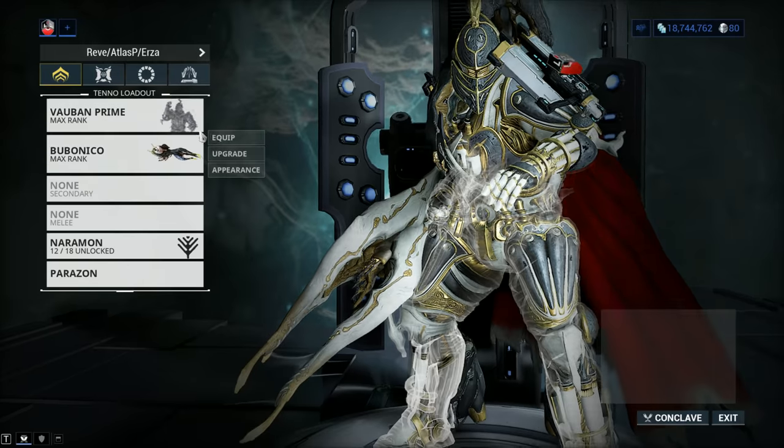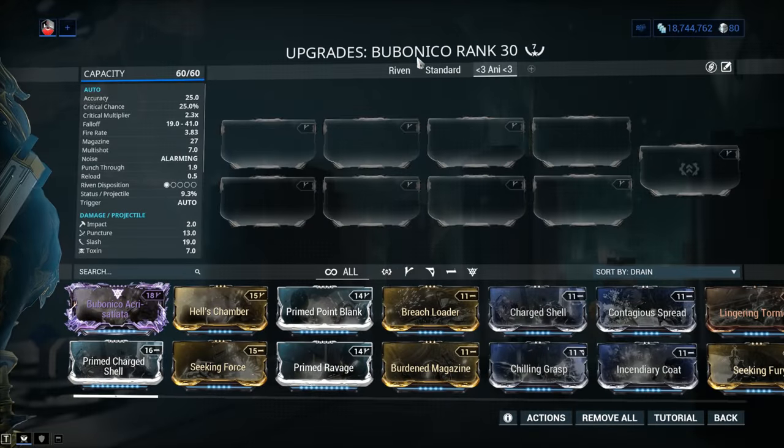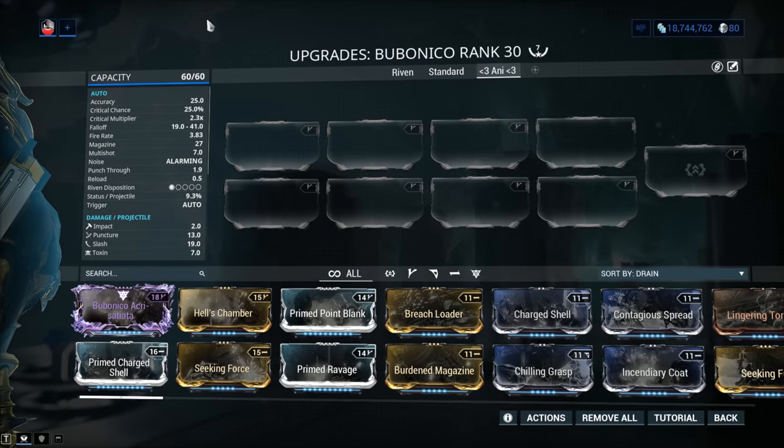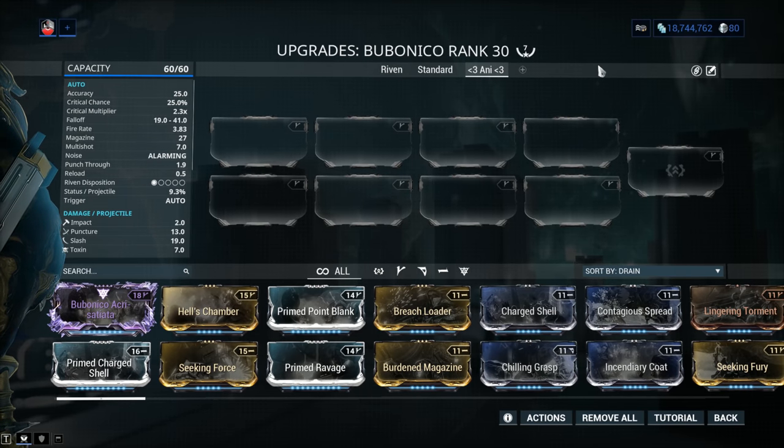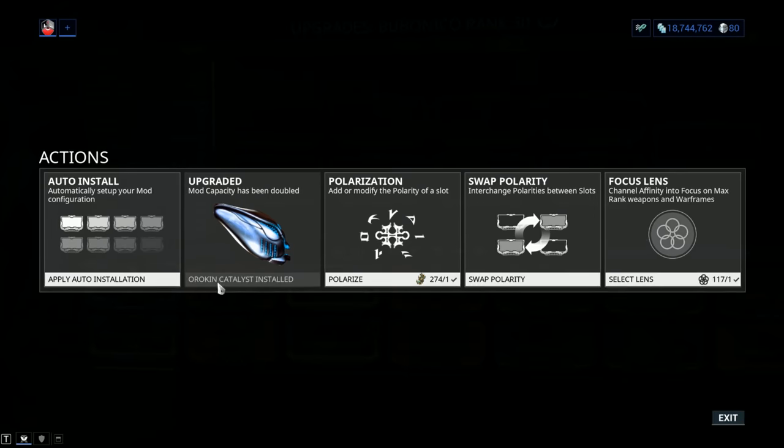Let's have a closer look at stats. Mod capacity is 60 out of 60. If your Bubonico comes with only 30 out of 30, jump into actions and plug in that Orokin Catalyst. It's definitely worth fully building the Bubonico. You can grind it from Nightwave, get a blueprint from the Deimos Jugulus Rex, and some events in Warframe also feature an Orokin Catalyst as a possible or guaranteed reward.